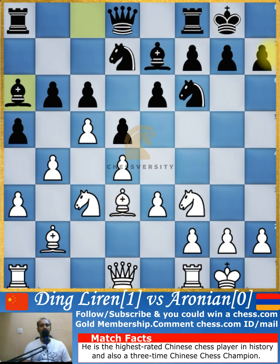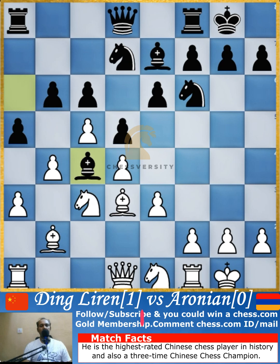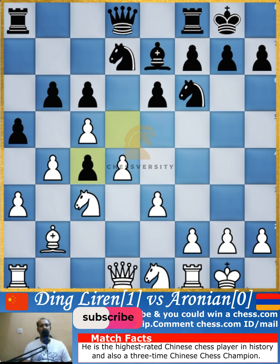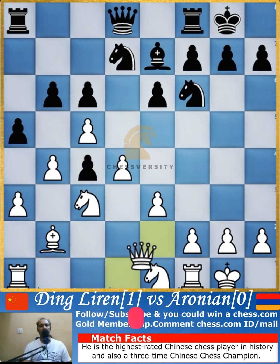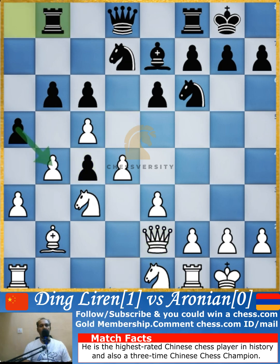Bishop goes to a6, attacking the light-square bishop which is already eyeing the h7 pawn. Knight drops back to e1, allowing the f-pawn to be pushed and activating the rook. Bishop comes to c4, and Ding Liren goes for the exchange of the bishop, creating a pawn. Queen goes to e2, attacking the pawn, and the rook comes to b8.